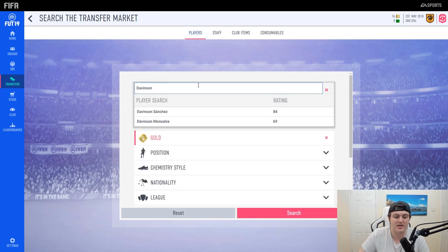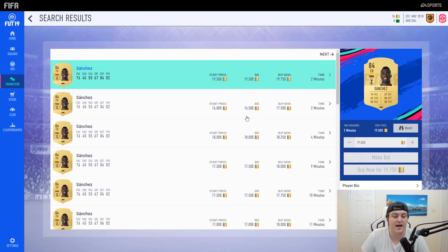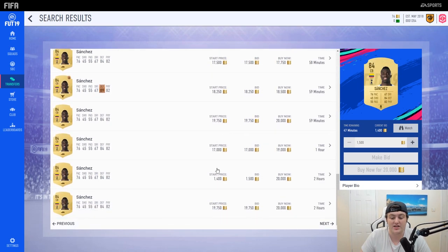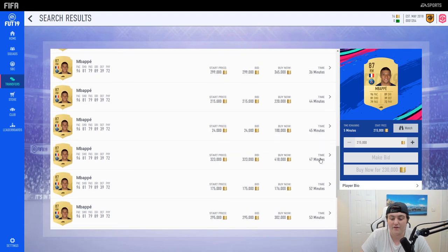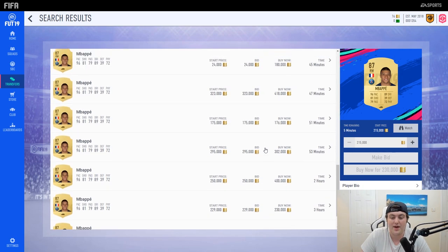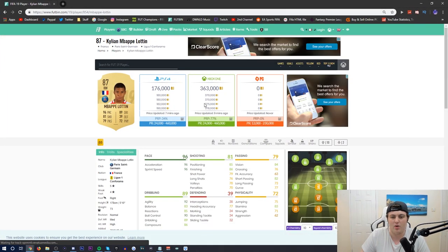If you move up to a higher bracket — say five to ten thousand coins — a great player to invest in is Davison Sanchez. He's easily a 40 to 50k card, and because no one has coins right now he won't get bought often. If you trade up to 15 to 20k and want to invest in someone bigger, that's who to go for. And if you somehow get to it, Mbappe on PlayStation for 170,000 coins is incredible value — on Xbox he's 363,000 coins for the same card.